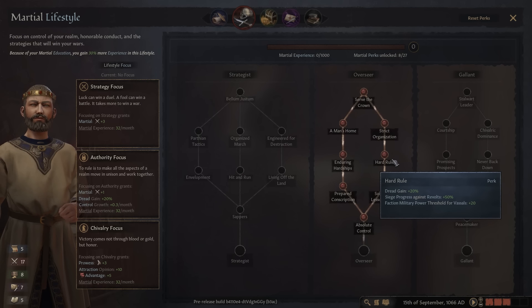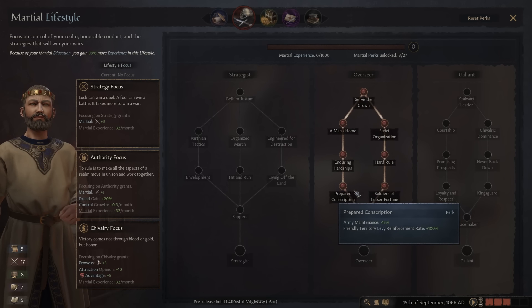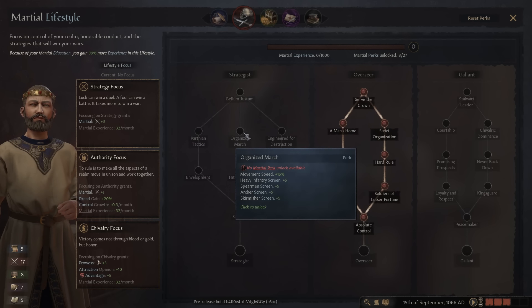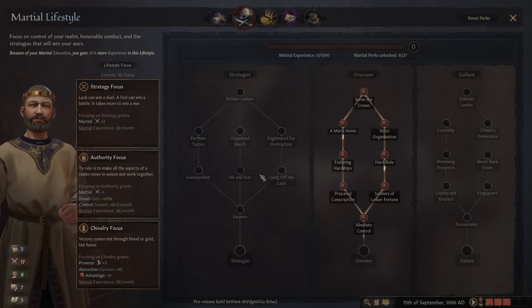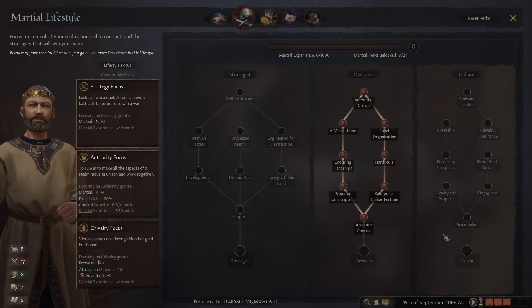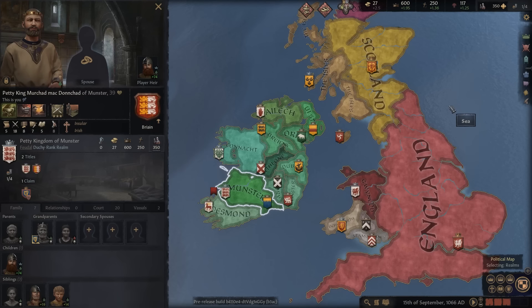He's an older character, so he starts with several perks already unlocked. If you take over as your 65-year-old uncle, obviously he's not going to have to start at the top of the talent tree, which is kind of cool. Overseer is more about managing the realm. Strategist is more about leading battles. And then Gallant is sort of knightly virtue and also being really good at personal combat, as opposed to being a strategic or tactical leader. So we're going to select a focus here that's going to help us manage our realm.